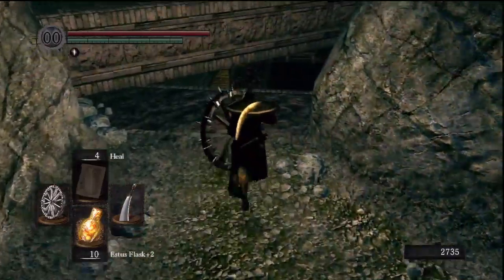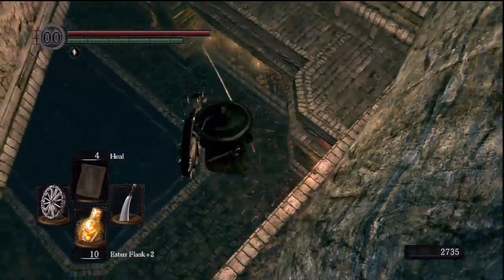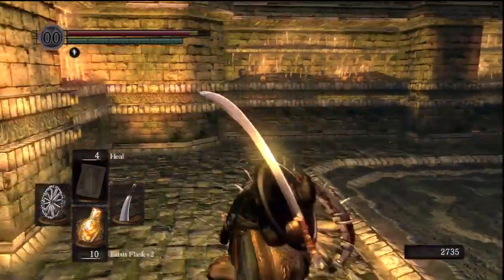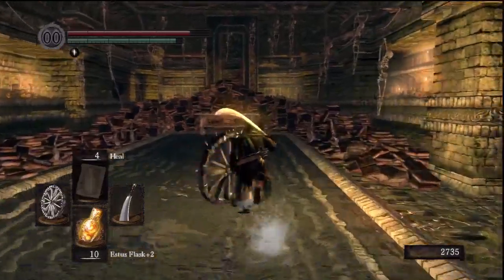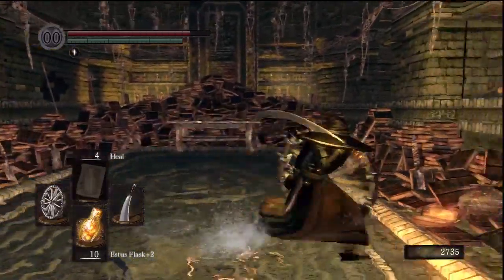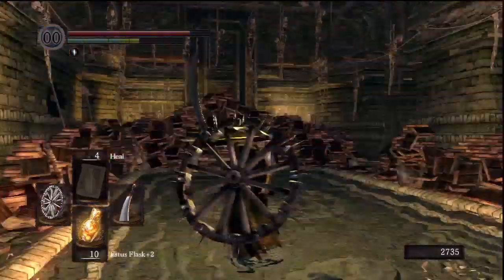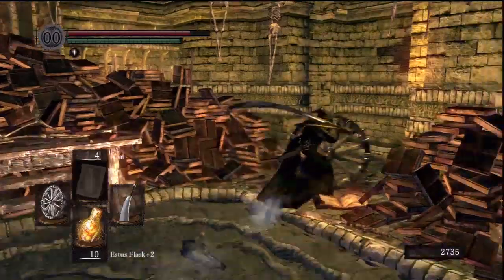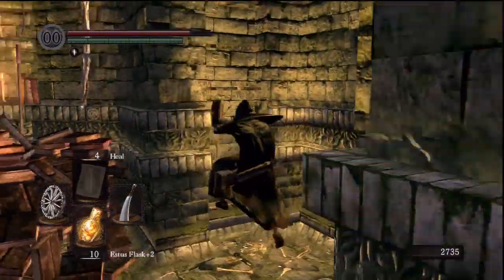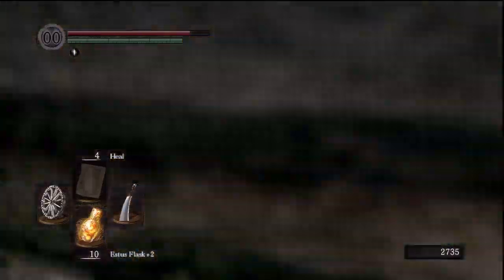This is the boss room. I believe his name is Pinwheel — it's a really, really easy boss. As soon as you get in and he summons, lock onto him because he's going to summon a whole bunch of copies of himself, and the only one you can damage is the real one. Just keep going up to him and striking him. He's not a very hard boss — just keep hitting him. Make sure you lock onto him, and if you lose him, go around seeing which one does damage to the boss's health bar.